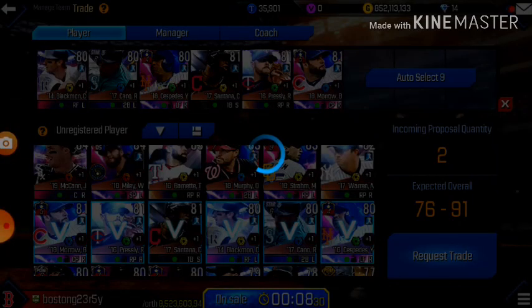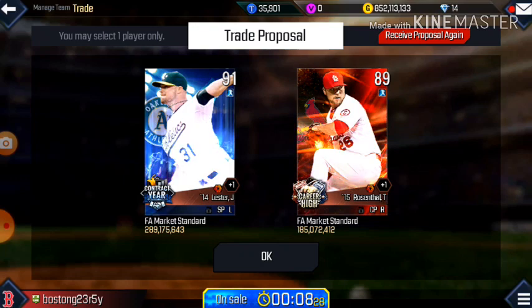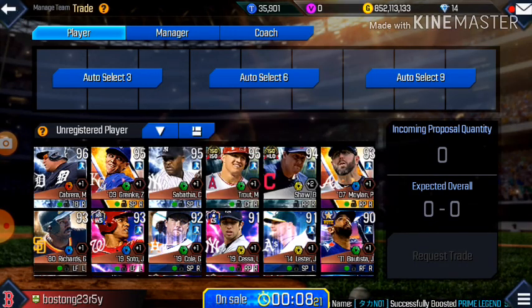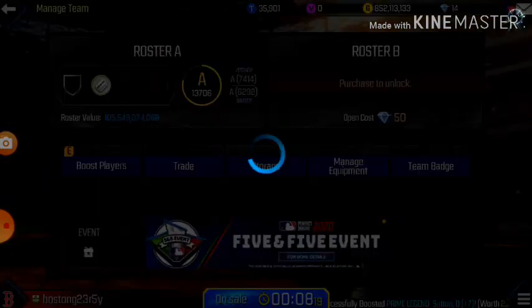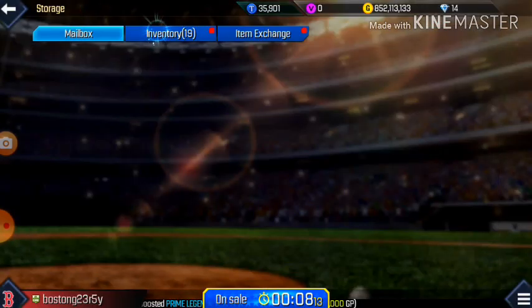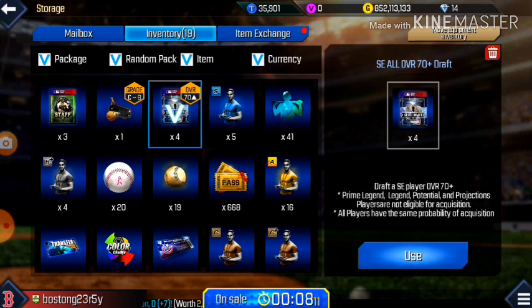Opening two more packs: we get a 91 John Lester — not bad — and also a Trevor Rosenthal — not a bad one either. Let's get back into the pack opening and we get another Trevor Rosenthal.